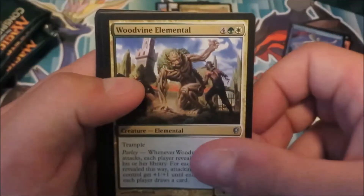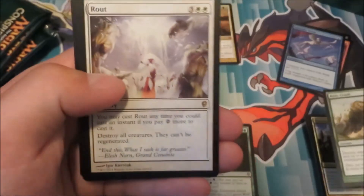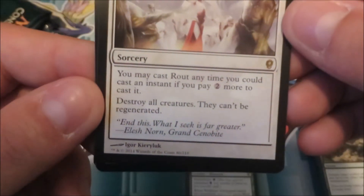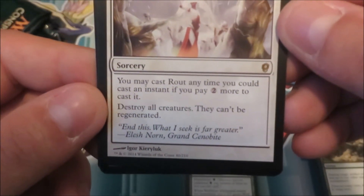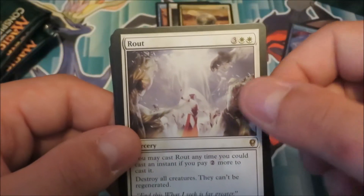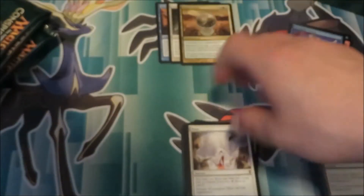Vow of Duty, Woodvine Elemental, Relic Crush, and Route — a 5-cost sorcery. If you pay 2 or more, destroy all creatures that can't be regenerated. And Brago's Favorite — that's the one with Elesh Norn on the cover, one of everybody's favorite New Phyrexian cards. It's actually a really good card — the best Praetor too.